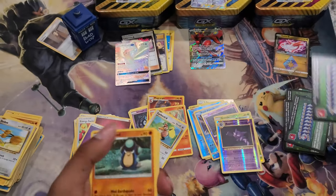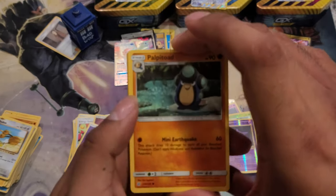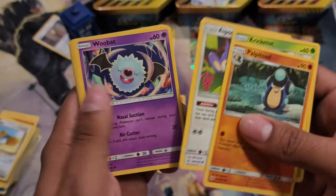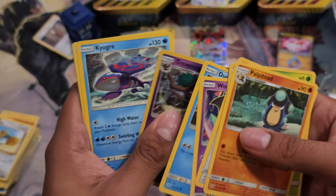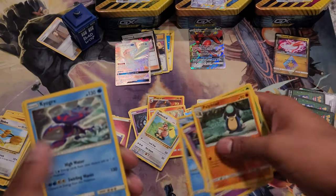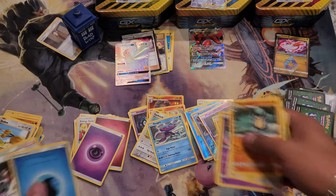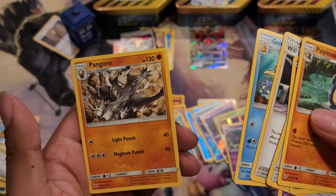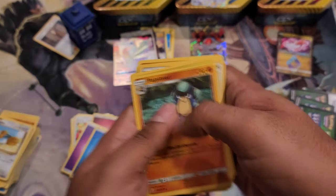Okay — reverse rare, reverse rare, and a Kyogre. Could have been better. Polliwag, Politoed, and Pangoro.